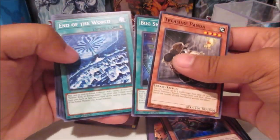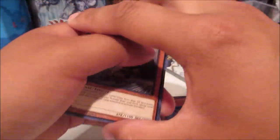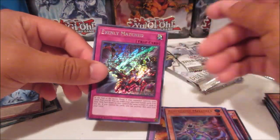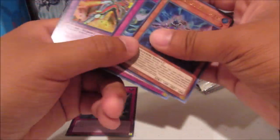We got Altergeist Mellow Seek — cool. For the rare: World Legacy World Chalice and Treasure Panda. Oh, we got End of the World which isn't supposed to exist in the set but Konami's like, hey, let's give you a reprint. Evenly Matched — that is insane!